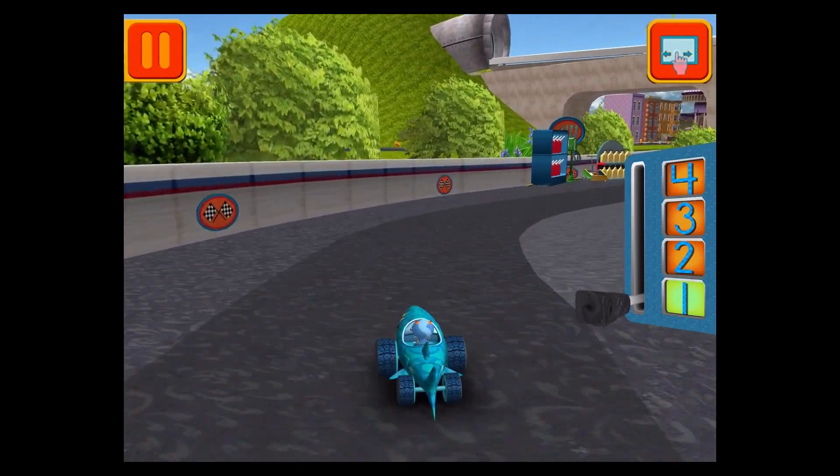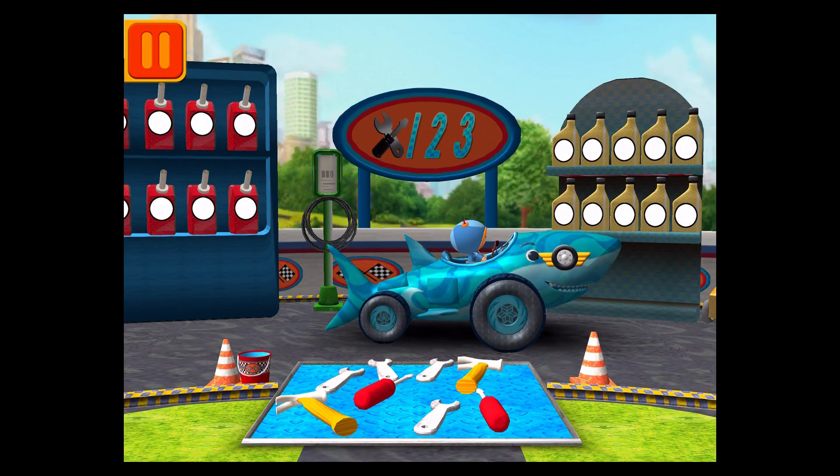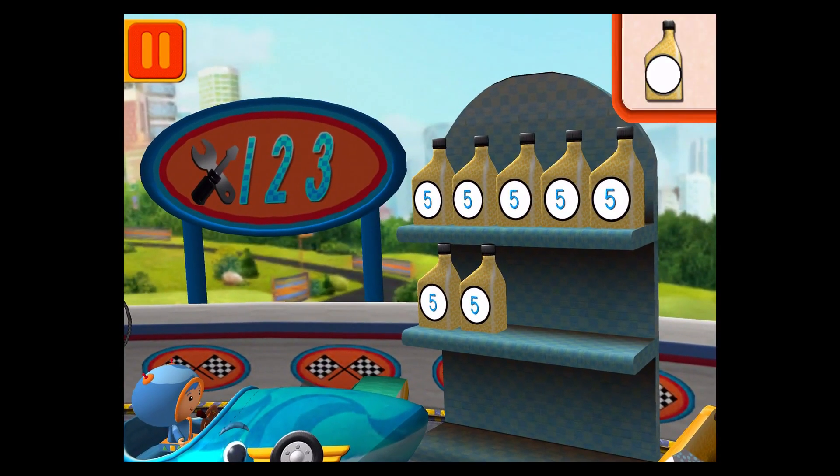Great racing, Omifriend. Time for a pit stop. This is where we take care of our cars so we can get back to the track. Each can has five units of oil. Let's count them by fives: five, ten, fifteen, twenty, twenty-five, thirty.